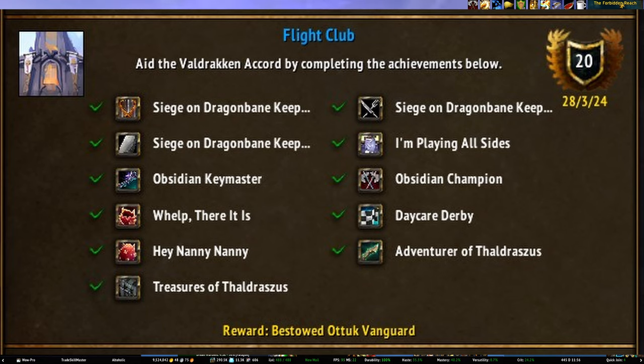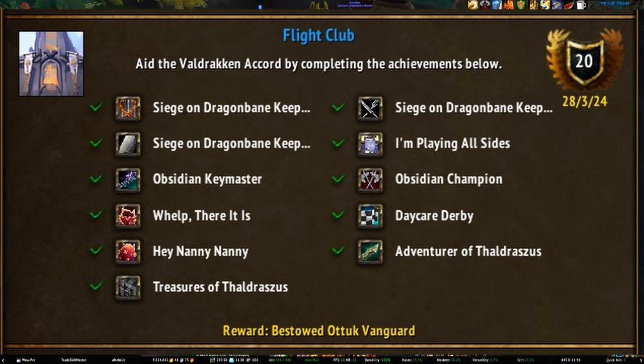Whelp, There It Is requires you to do every daily quest at the Whelp Daycare in Valdrakken. To unlock these quests you will need to do the initial quest lines for each whelp, so the whole thing takes about 14 to 19 days to complete. Daycare Derby requires you to do every whelpling mini dragon riding race — these rotate daily once you unlock the whelps. In my experience it can be a little challenging to learn them because each whelp has different abilities, but they all share the same basic principles, so once you get the hang of one race you can basically press the same buttons in the others.